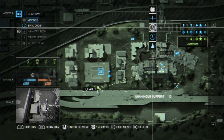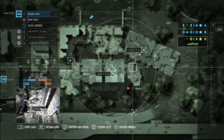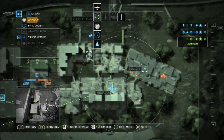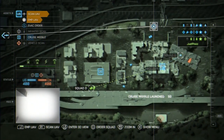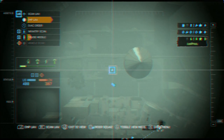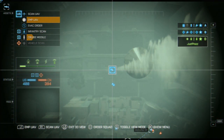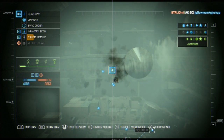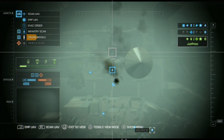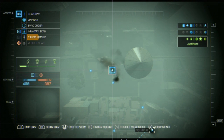You can see my guys go take B at the start, and they're also taking A. Here you can see me calling in the cruise missile at A, which we just captured — this was just a test, I didn't expect it to do much since there were no enemies there. But you can see it hits near the dam and makes the dam collapse in one hit. It's an extremely powerful weapon.